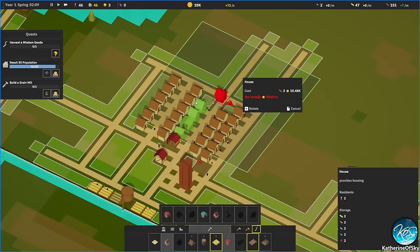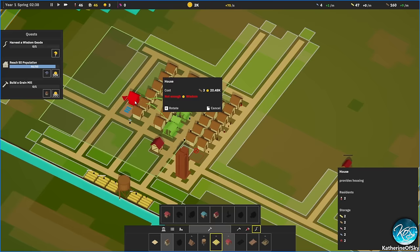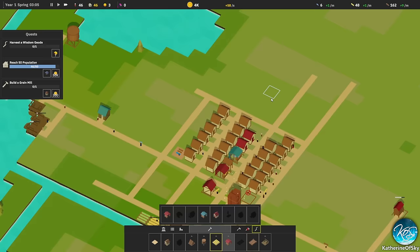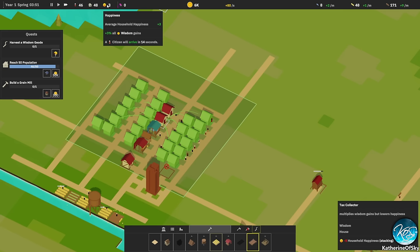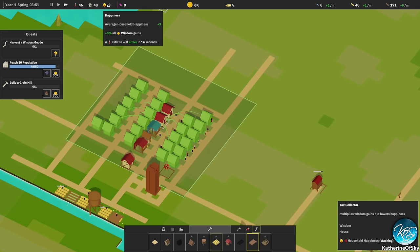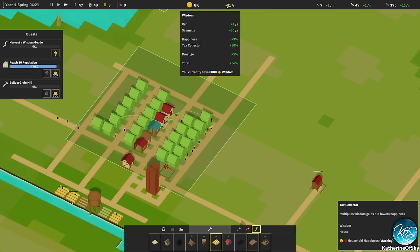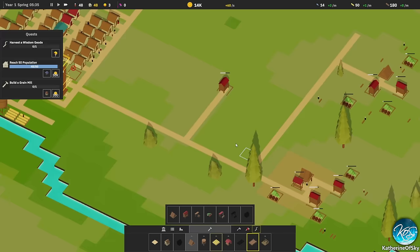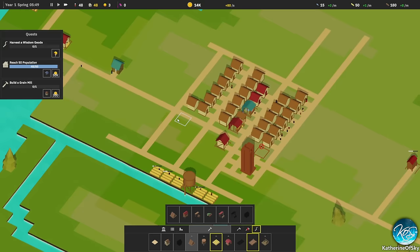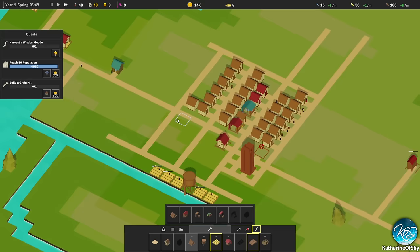It feels weird to have more tax collectors than citizens, but it might be worth it. I'm told there's going to be an option to remove the screen shake — I'm excited about that. Tax collectors give minus five percent happiness but stacking. We can't afford another one yet. In summer I'm guessing we don't need wood, so that's okay.